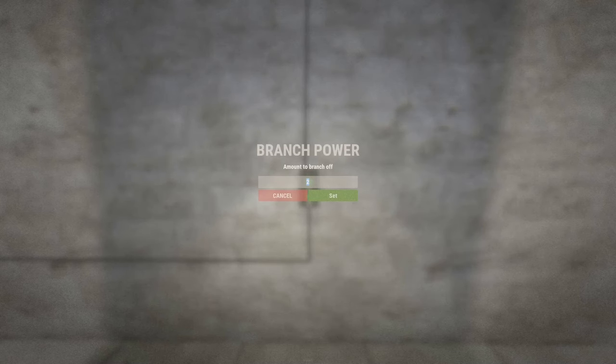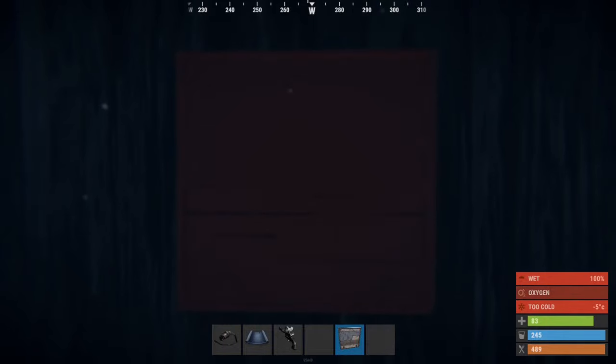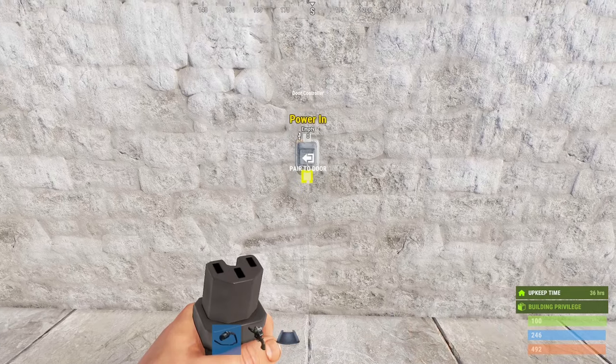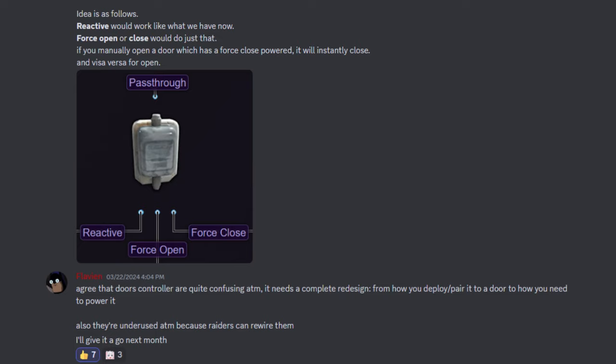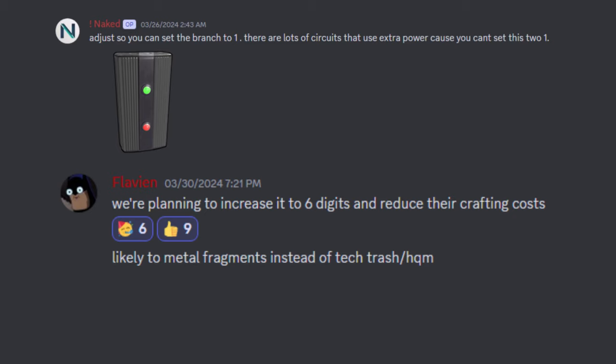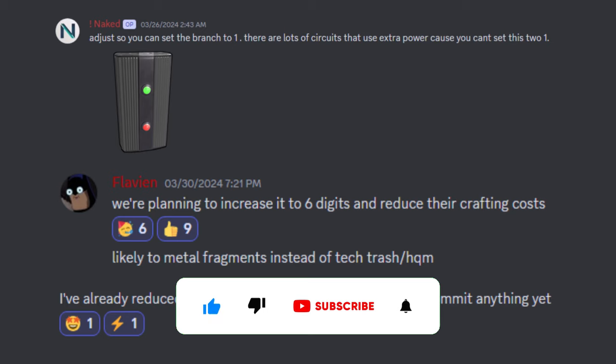The counter can now go as high as 999 instead of 100. Ceiling lights will now need two power. The microphone stand description got updated. Weapon racks are no longer deployable underwater. And the I.O. ports of the door controller have been reversed, and more changes might be coming to it soon.